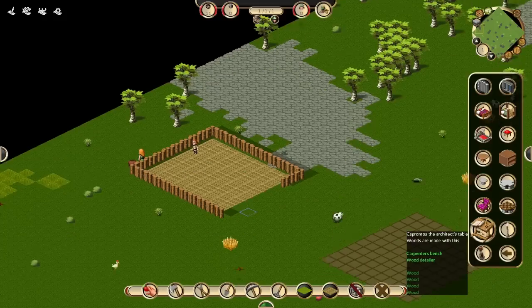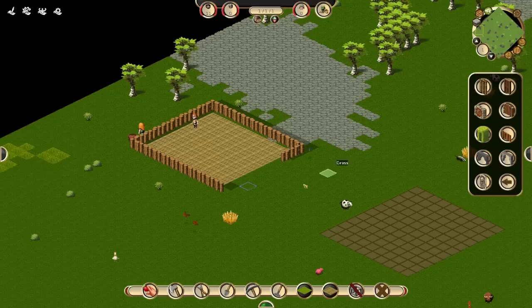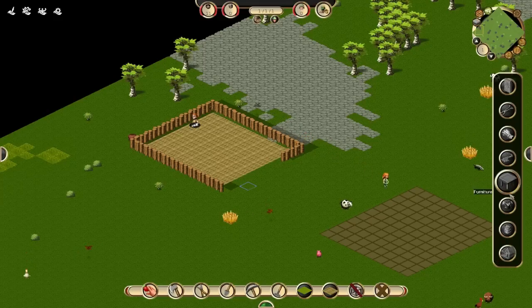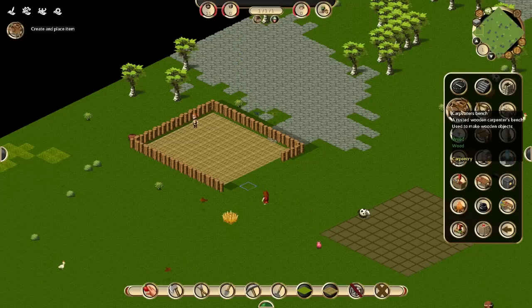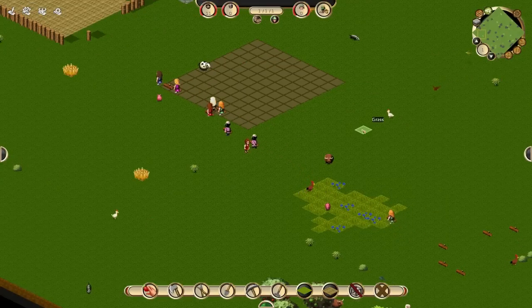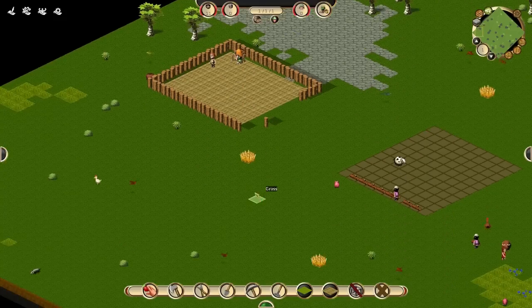Now we need — was it furniture? Nope, not furniture. Look at all this stuff — architect's table, a chess table, that's neat. Not buildings — utilities. Yay, carpenter's bench, so we know we need that. We'll put that there. Also I know I need to dig a ladder over here somewhere.